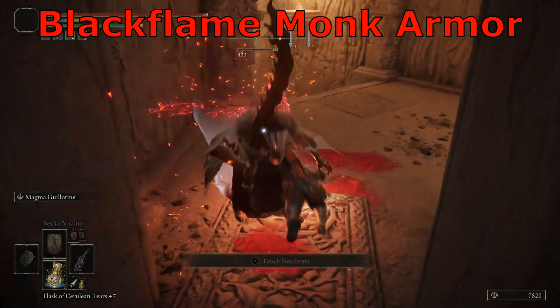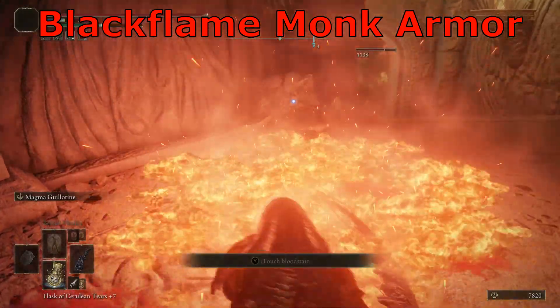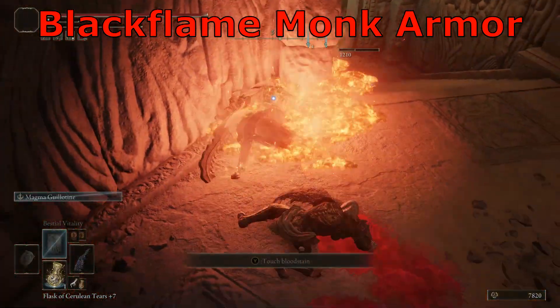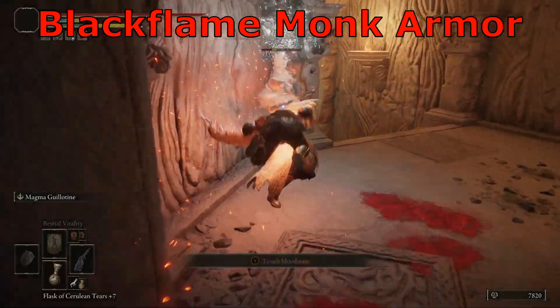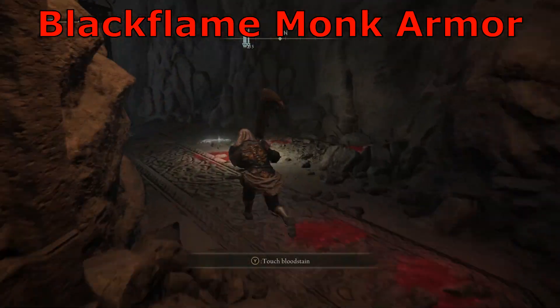The Black Fang Mork Armor is easy to get. You don't need to go far — go to a spawn, and there will be an enemy right there that you can just kill easily. Repeat the process and you will finally get the whole set of armor.